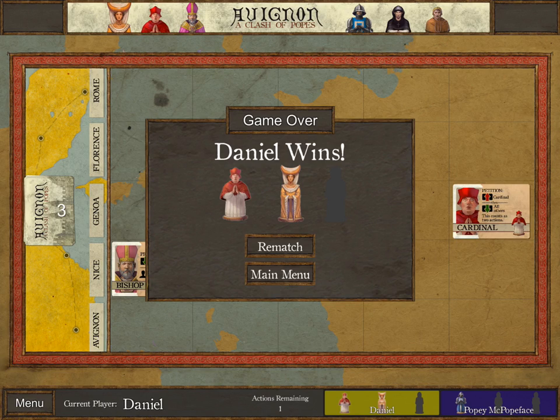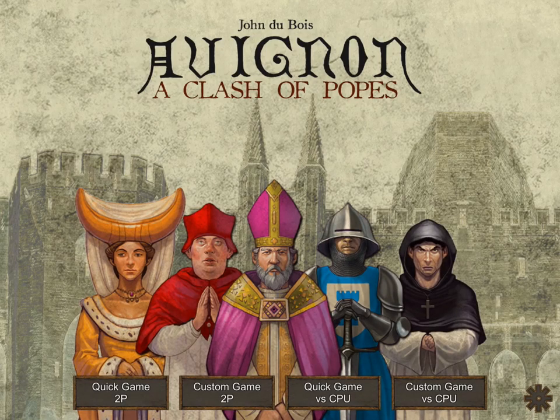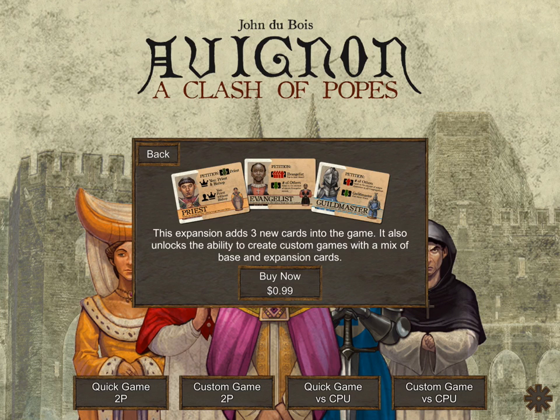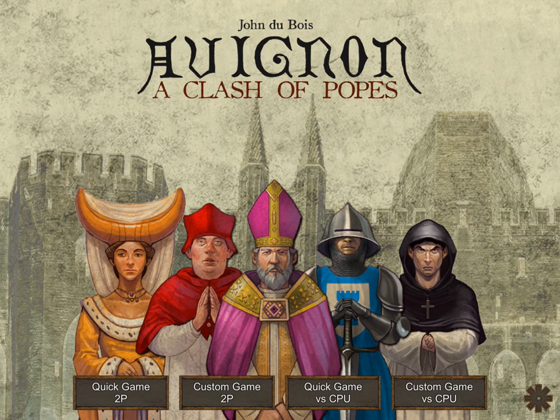That is just a quick taste of the Avignon Beta. There's interesting stuff you can do with the expansions included as part of expansion packs — you can get the Priest, the Evangelist, and the Guildmaster. There are plenty of other cards I'm sure you could make with this, and in particular cards that may only work in the digital format. I'm very excited to see how the game develops over time. I don't know what the release date is going to be, but be on the lookout and check for any updates from Buttonshy. Thanks very much for watching — I hope you enjoyed it.